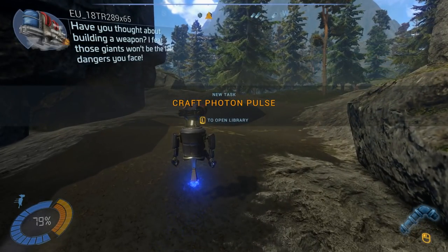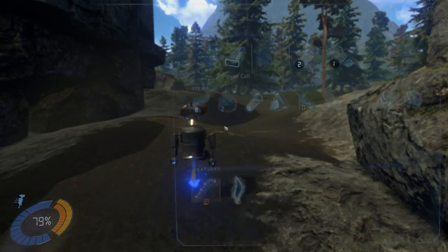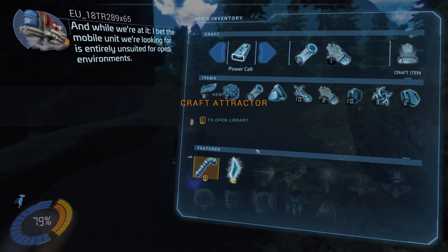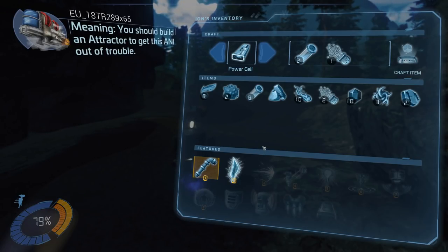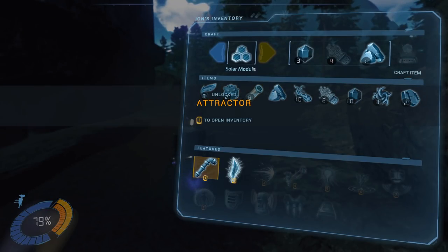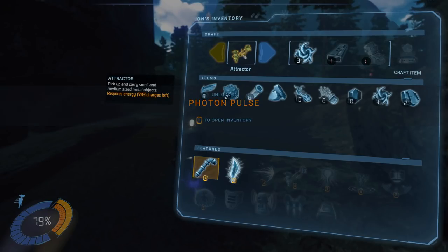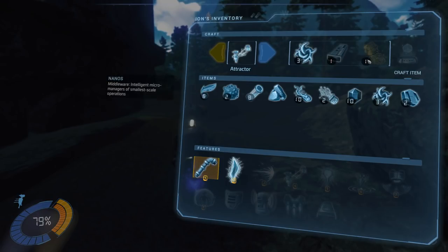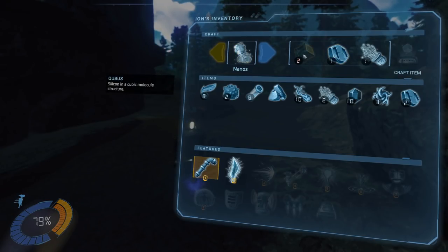Maybe it's a good sign to build a weapon now. I bet the mobile unit we are looking for is entirely unsuited for open environments, meaning you should build an attractor to get this Arnie out of trouble. But first you have to find it — good luck. That was very uninforming. Looks like we got some new stuff in here. We got the attractor — what does it do? Pick up and carry small to medium-sized objects — we have to carry her. We need a power cell and nanos for that. Nanos sounds new — where is nanos? What do we need for that? Cubis — silicon and a cubit molecule structure. I've never even seen that.